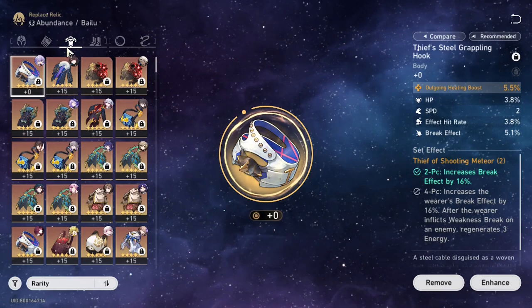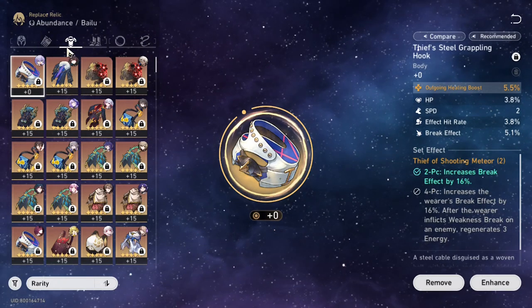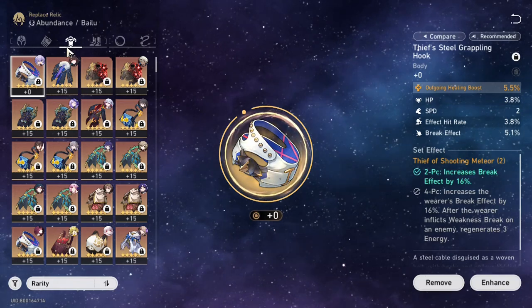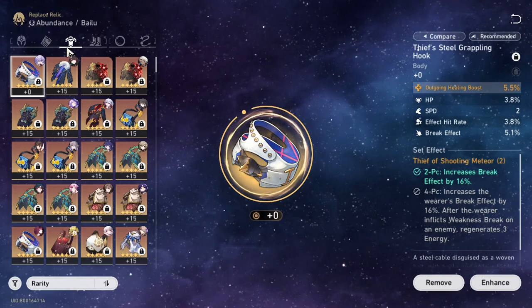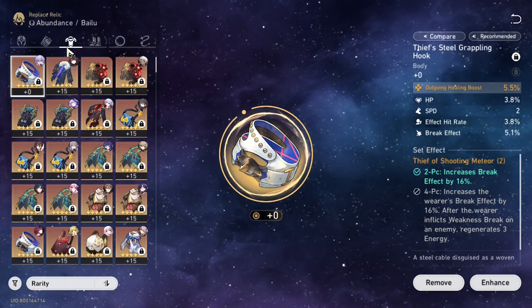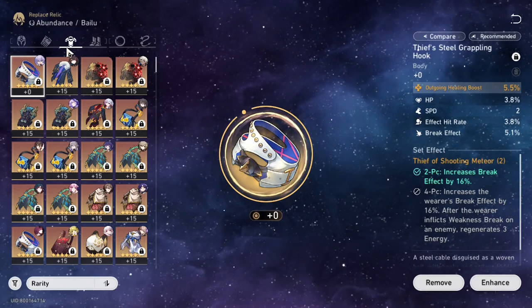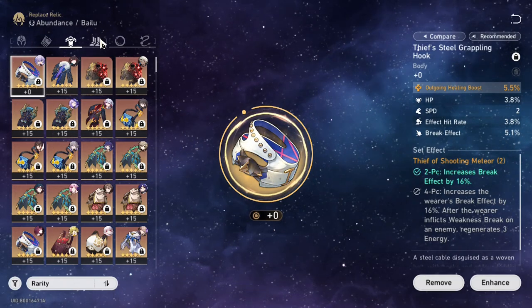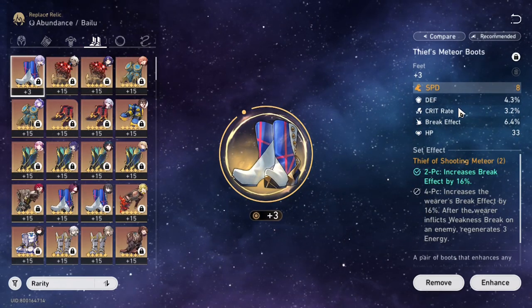At E0, Gallagher will suffer because he really doesn't have cleanse, and his effect res will be abysmal. His traces give him about 20-ish percent, but that could change. For boots, crit rate is useless on him. Defense percent is good — you need to have bulk as much as you can. Defense percent or HP is fine; break effect is good.